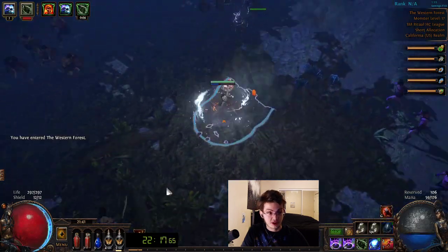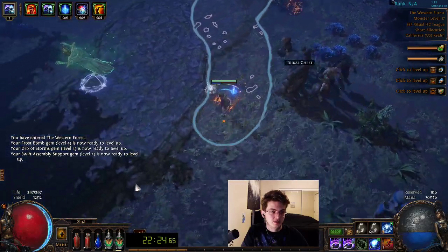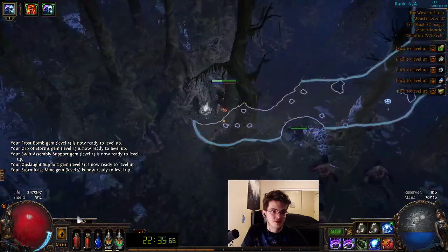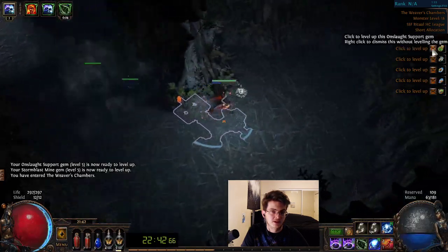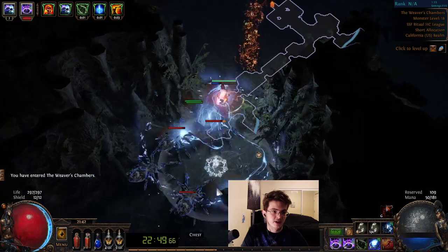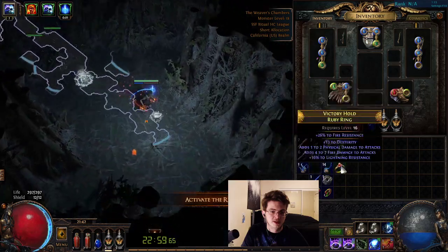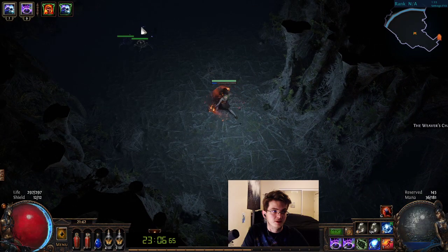If you are level 16 at this point it's a bit overleveled — we want to be 16 on Weaver. It's just a side effect of doing skill points; you end up with a lot of XP. Weaver is always going to be on the opposite side of the road from the waypoint. If the waypoints are on the right-hand side of the road, Weaver will definitely be on the left, and you can tell because there are spider webs everywhere. If you find the waypoint really fast you can reset from the waypoint to find a zone where the waypoint is very close to the exit, skipping about half the zone.